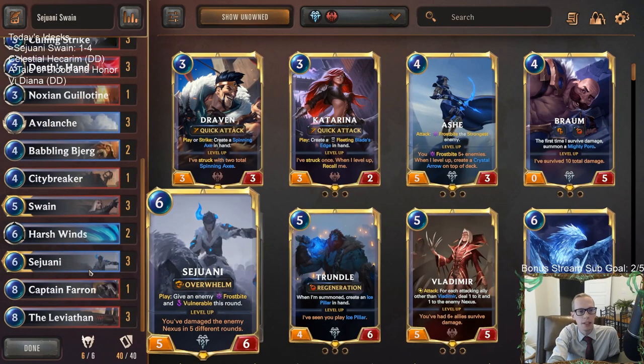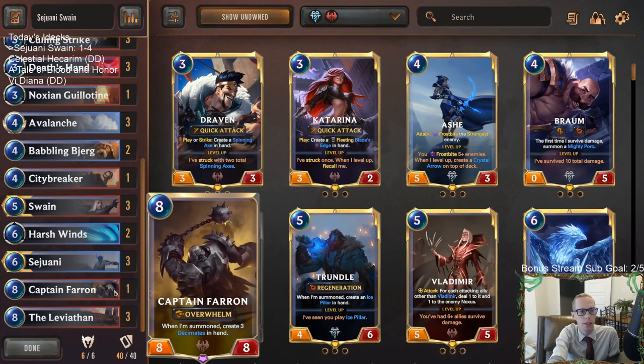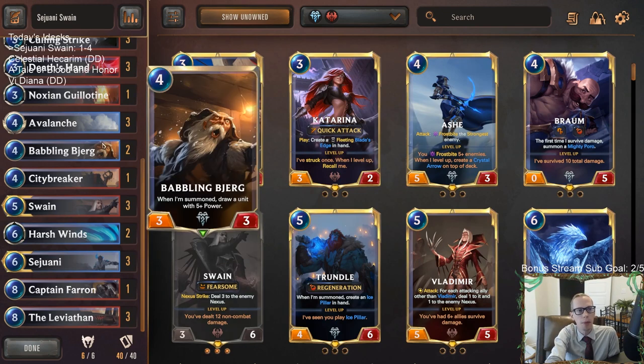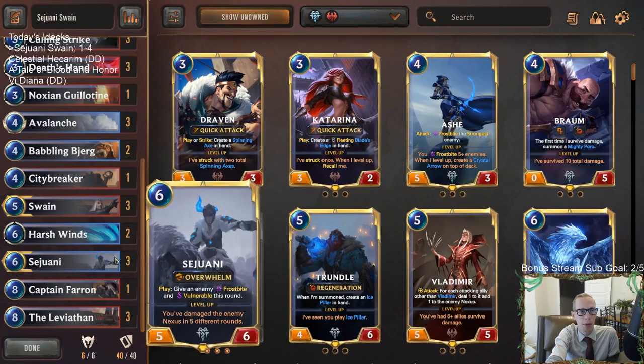Against the slow Heimerdinger control deck, I recommend drawing a Swain, a Sejuani, a Captain Farron, or a Leviathan — basically that 25% of your deck is very important. Babbling Bjerg would also help draw those, so it's closer to 30% of the deck being crucial cards you want to see.